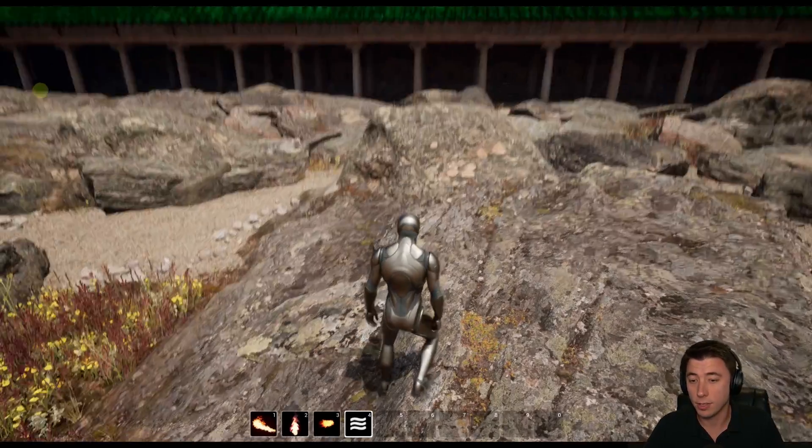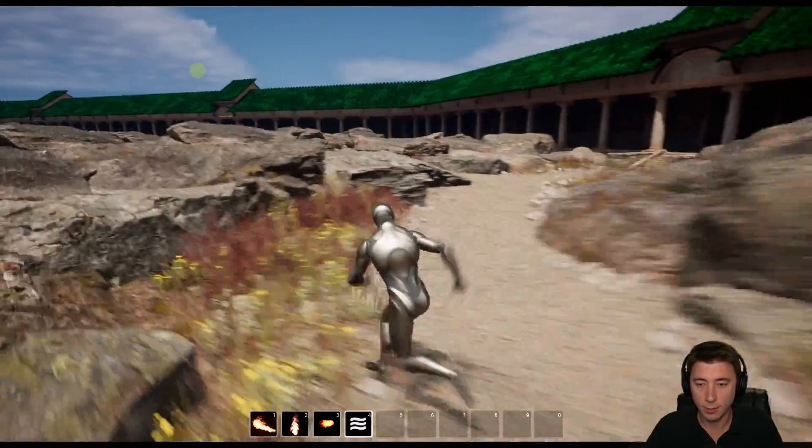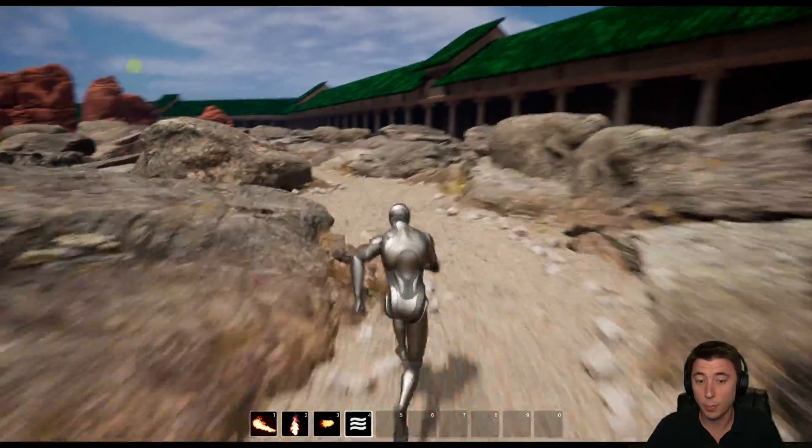To test this, just run around and slam into things. You should get a subtle, jerky effect every time you hit something that blends out very quickly.